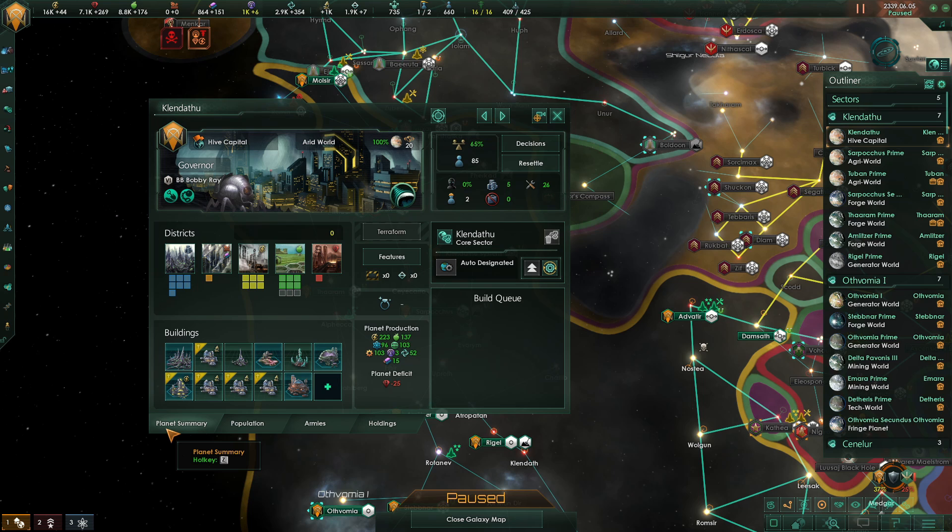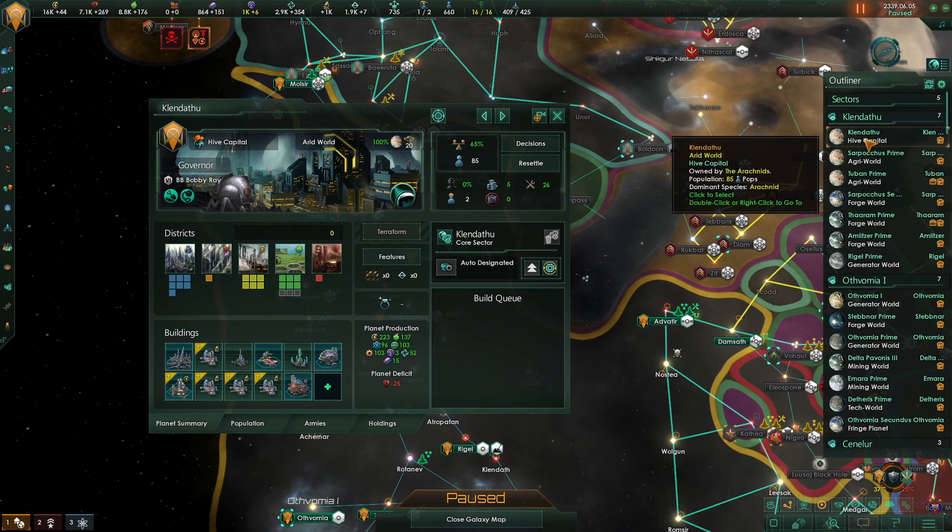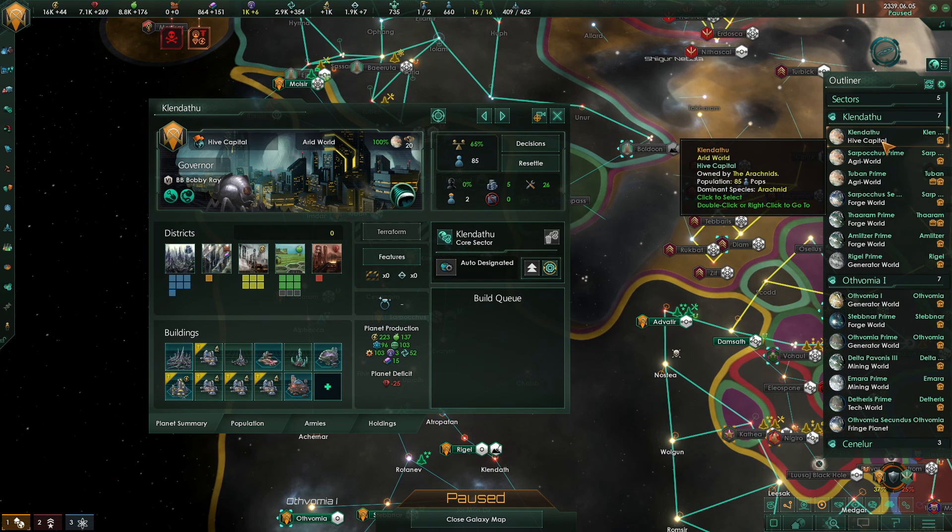We're going to start by taking you through the important parts on this screen that any beginner should know. Starting from the top, this tells us the designation of the planet. In this instance this is a hive capital, and by hovering over this it will show you the benefits we get from this designation. You'll only ever have one capital system, and the rest you'll be able to pick from a selection of colony designations which we'll show you soon.